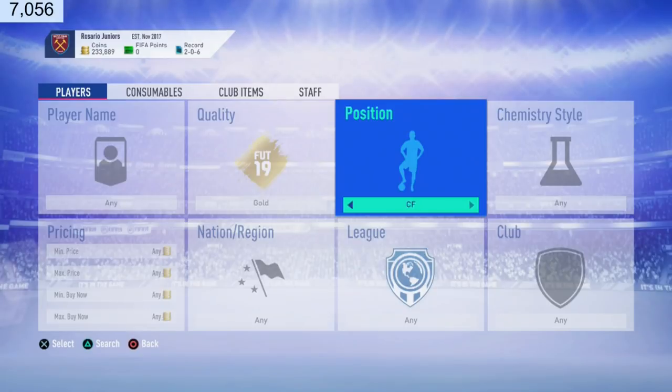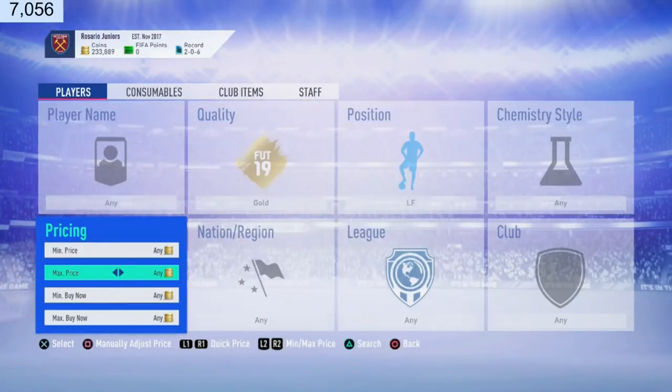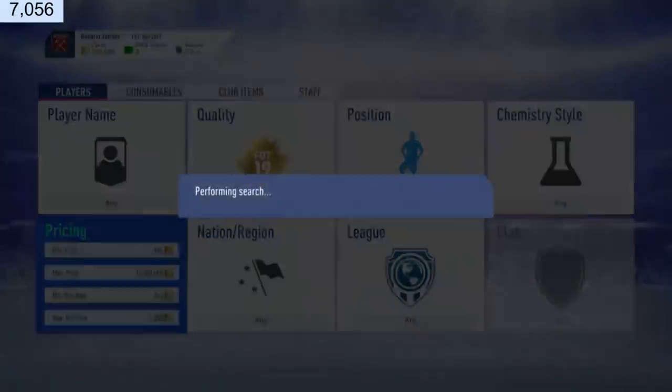Left forward and right forward is a really really good trading method. This has worked throughout every single FIFA that I've actually played.